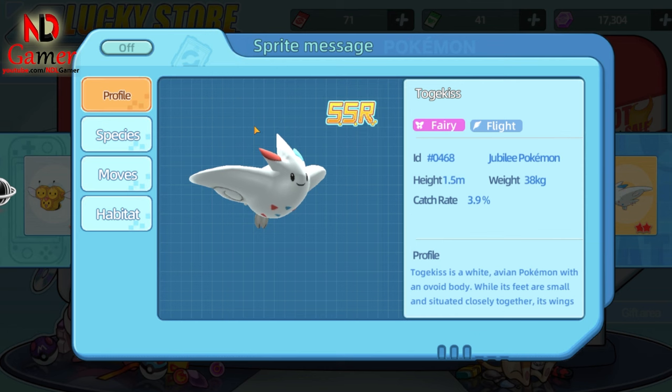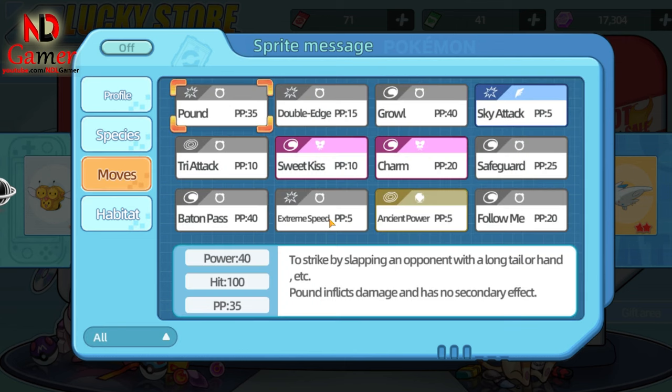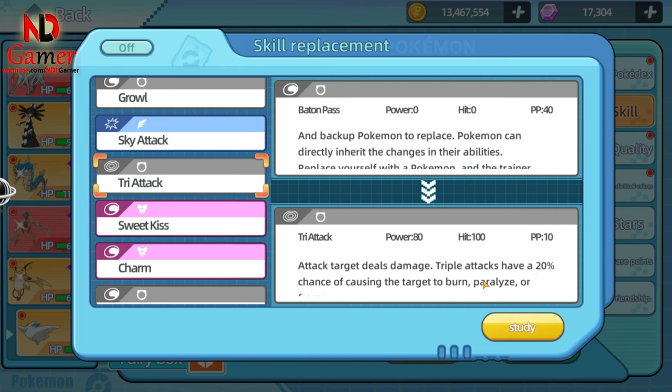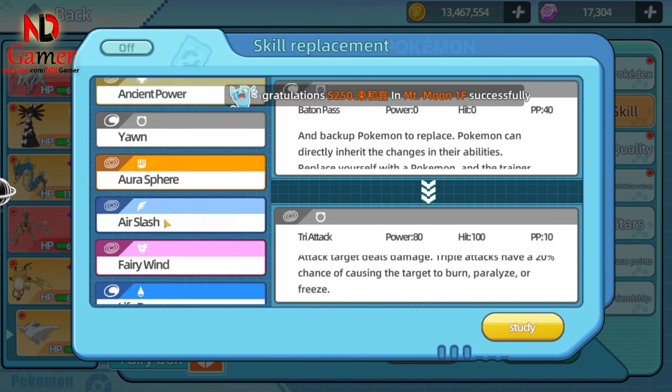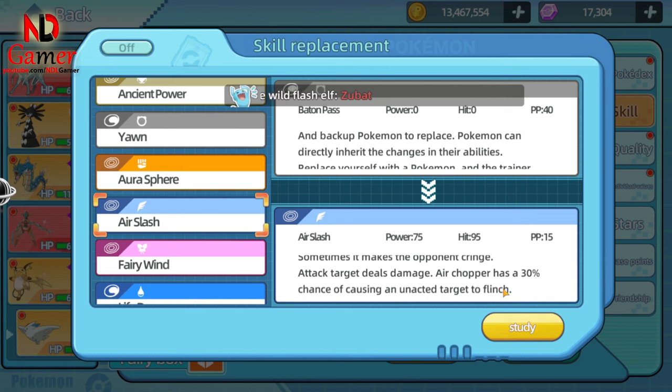Now we have a fairy and flying type Pokémon named Togekiss and it looks super cute. As for its stats, S-Ateke is the highest, so you know where to focus your nature. For skills, you can use Tri-Attack, which not only deals high damage but also has a chance to freeze, burn, or paralyze the opponent. You can also use Air Slash for decent damage with a chance to make the opponent flinch.